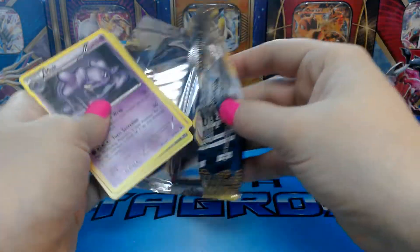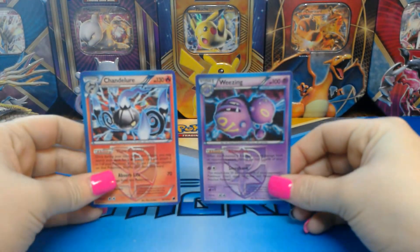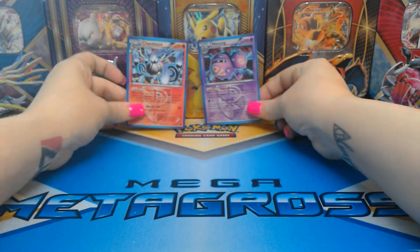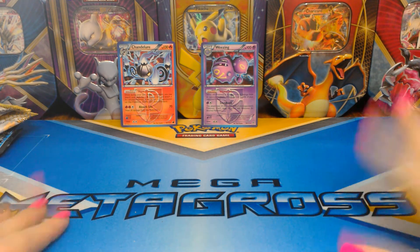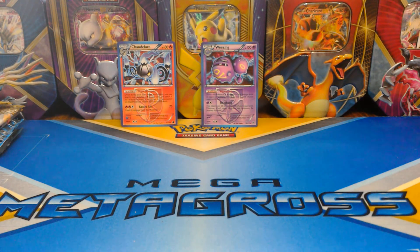So nothing too spectacular, but we did get two holo rares — from Plasma Freeze and Plasma Storm: the Chandelure and the Weezing holo. Not too bad. I wish it was a little better, but hey, what can you expect from some retro Black and Whites? They are hard to find, so happy with the two that we got. If you like the video give it a thumbs up, feel free to leave any comments, subscribe for upcoming videos, and as always be proud to be a nerd — I know I am. Thanks for watching and catch you next time!